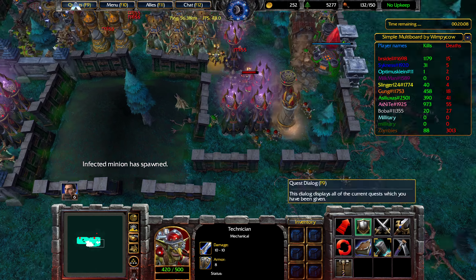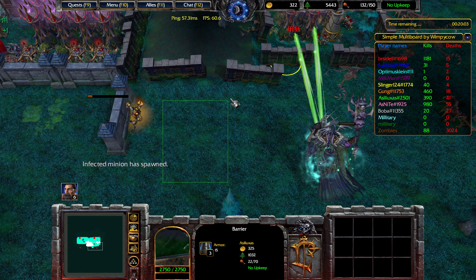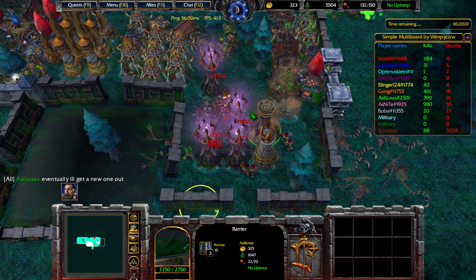Based on our current design, we can either move these walls down or just make another tower section where Gung is currently — and that's probably the way to go.